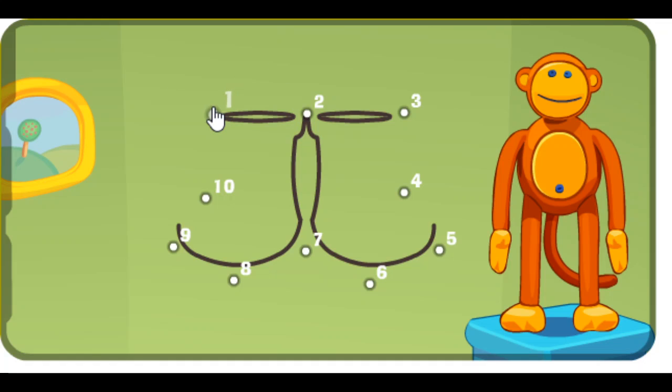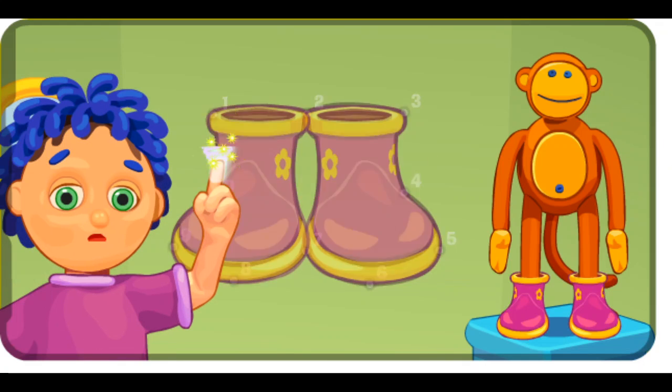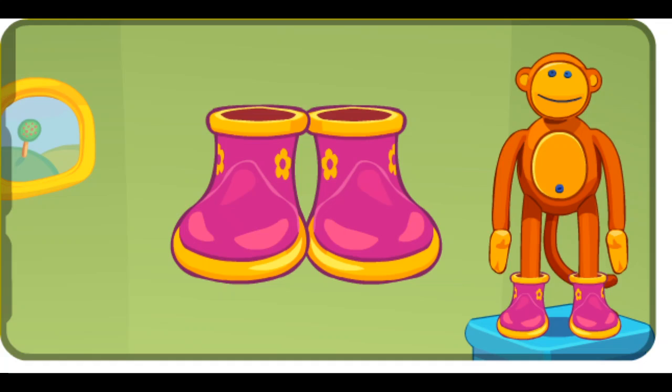One, two, three, four, five, six, seven, eight, nine. What is it? Ten. Poco pippity puff. It's a pair of rubber boots.